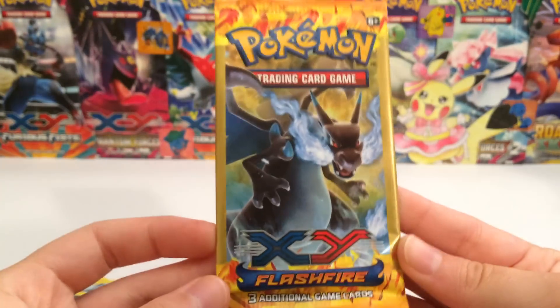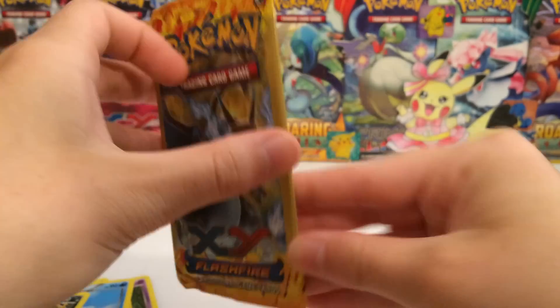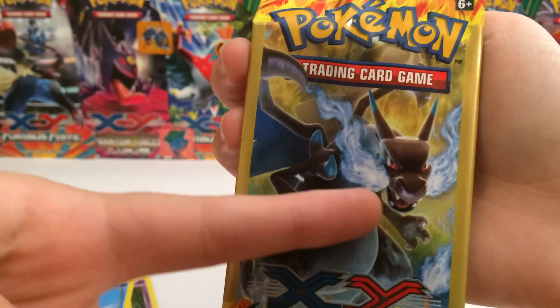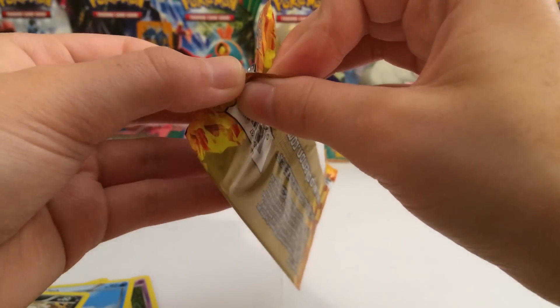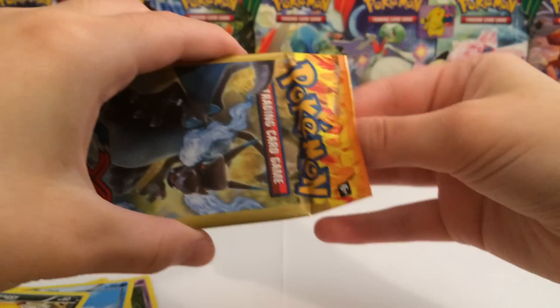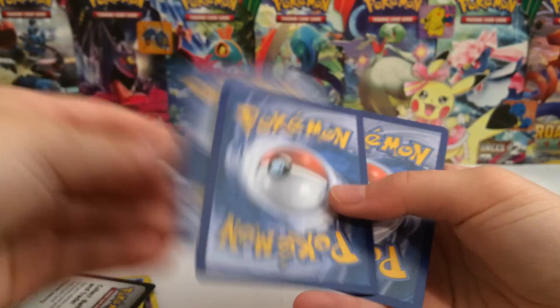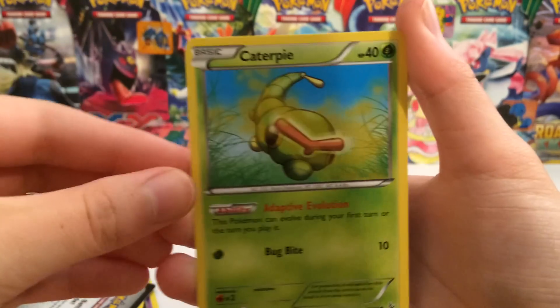Last pack — we got the majestic looking Mega Charizard X on the pack art. He's got like flames coming out of his mouth, or his nose, or his mouth — I don't know, it doesn't really look like it's coming from his nose. So I guess it's from his mouth. Let's just open it up. We'll pull this open — oh, it looks fantastic! Are we going to get anything, or is this just going to be a really, really boring opening? I guess we'll find out.